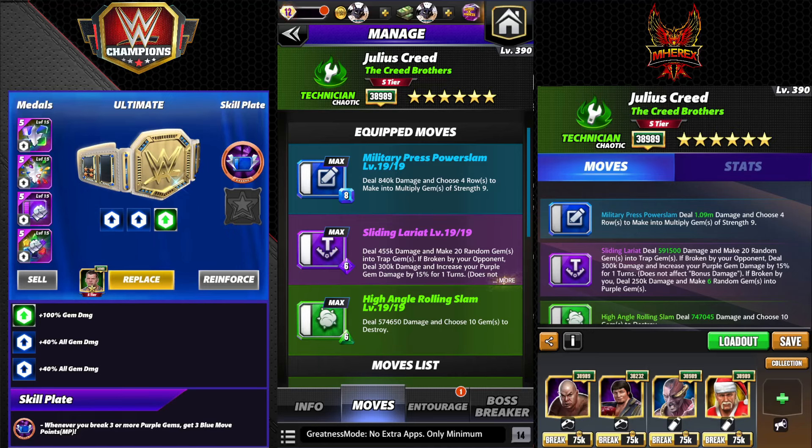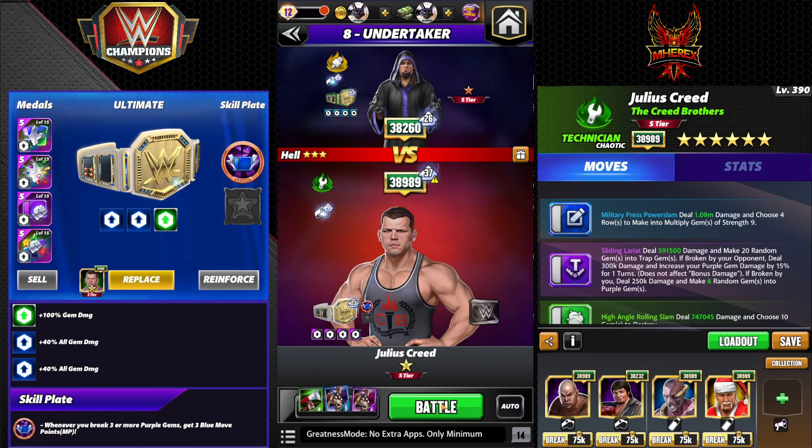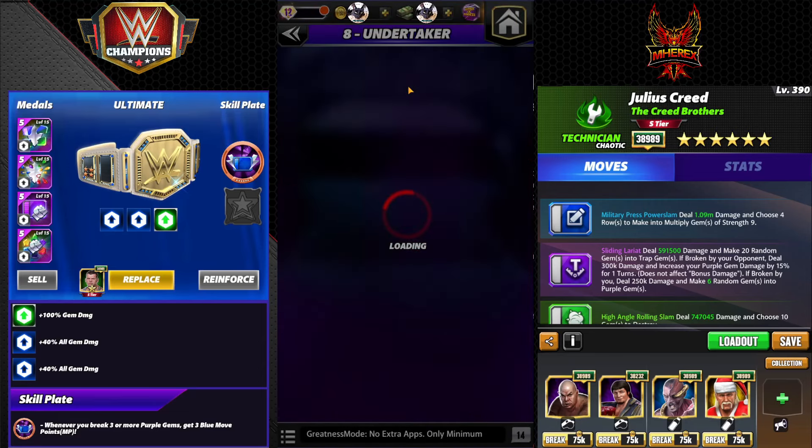Since this is a big account his gear is equipped, so this is how we work around that. If you add up the total of multiply gems he makes, it's 28 gems at strength 13 with the gear — 28 times 13 is 364 gems. Without the gear it'd be 28 gems times 9, which is 252 gems. So what I'm going to do is put out three rows, or 21 gems at times 13. 21 times 13 is 273 gems — about 20 more than without the gear, so this will hit a little bit harder but it's very very close.